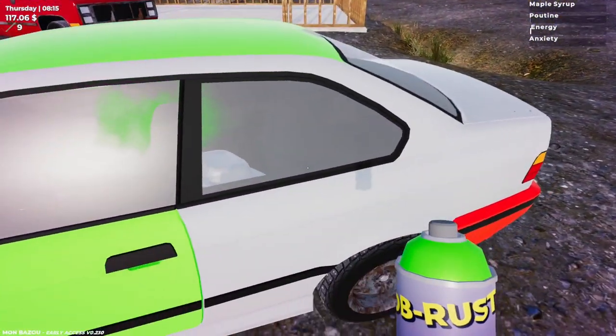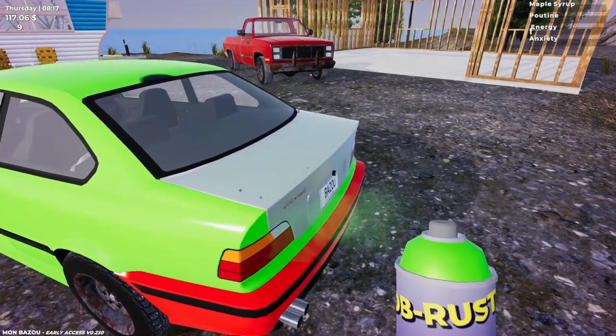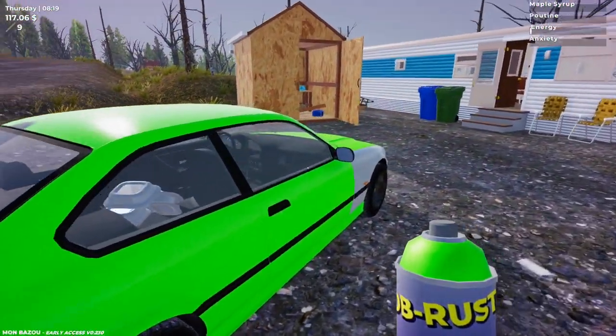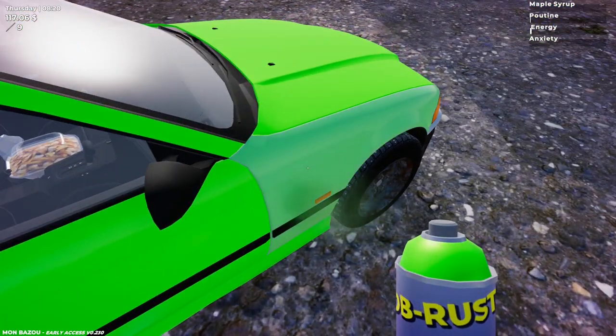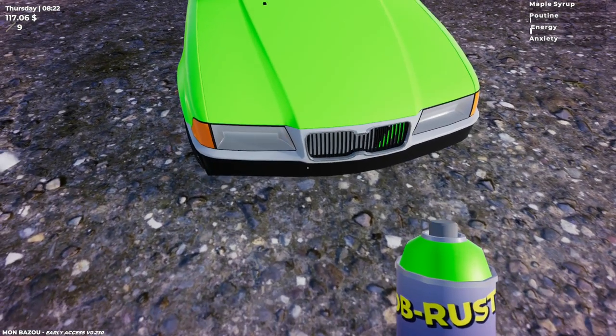We've still got some rust on that roof. Is this spray can gonna last for the whole thing? Possible, it's possible. It does look like in the future we'll be able to have a spoiler, which would be cool. What color should I do the bumpers? I think I've got white or black — maybe we'll go black. Okay, we've got to do the front bit here.